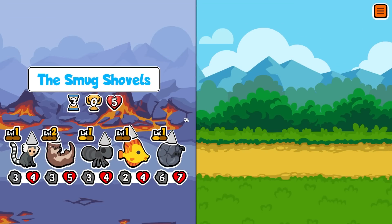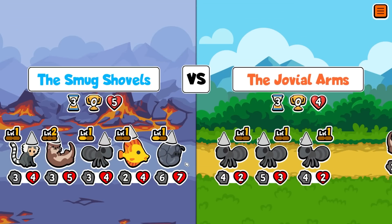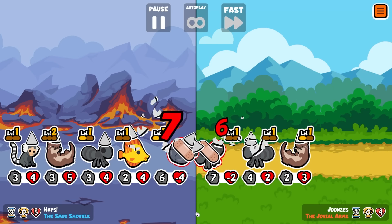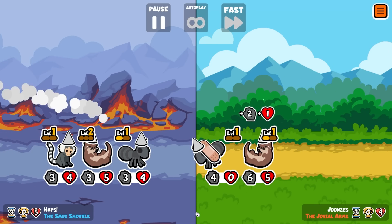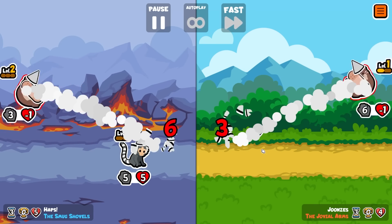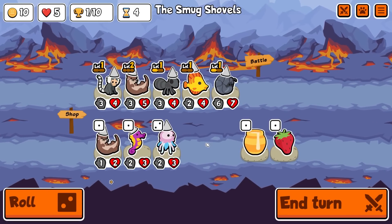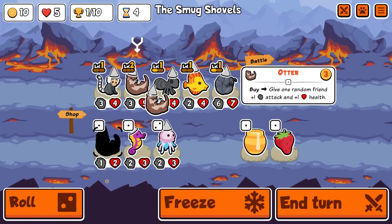So the idea of this run is to basically build the most evil build that there is and to teach everybody who's in the abandoned zone a lesson. That's the idea. I've purposely abandoned to get myself here.